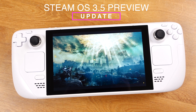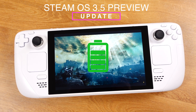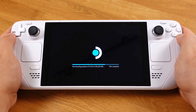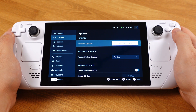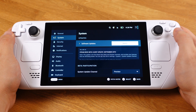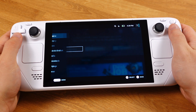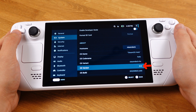To update your deck to the SteamOS 3.5 Preview, first make sure your Steam Deck has at least 50% battery life or keep it plugged in. Go to Settings, then under System, change the system update channel from Stable to Preview and click Restart Now. After about 2 minutes you should be back in SteamOS. Then go to Settings, System again, and click Check for Updates. You should find the 3.5 Preview update — click Apply to process the update. It will take about 10 minutes to complete. Once done, it will boot back to SteamOS 3.5.